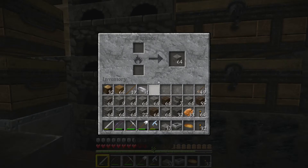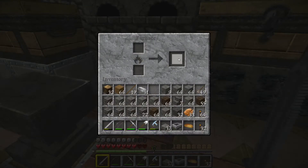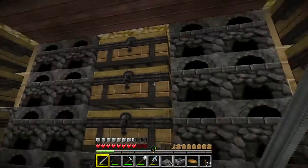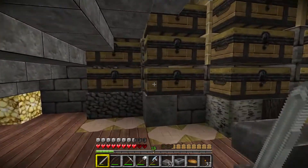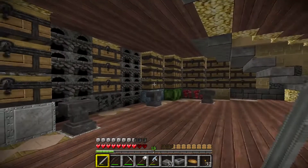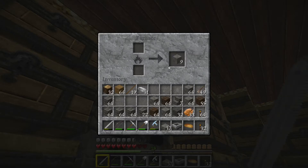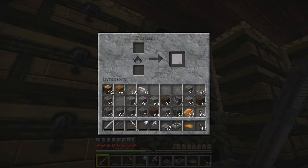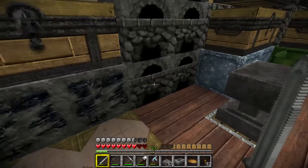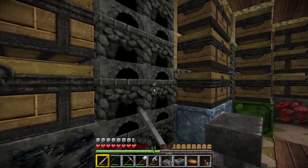So I grabbed a bunch of the cobble that I had left over from the slime farm, and turned it into smooth stone, and then of course from smooth stone I can make the stone bricks as well. So I'm basically going to end up going over there and start working on the Enderman farm.